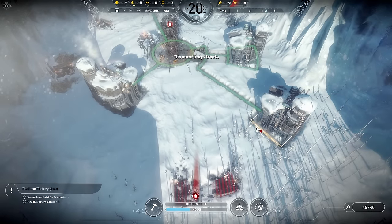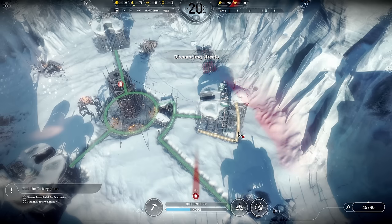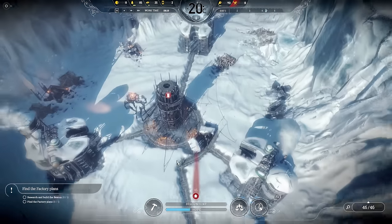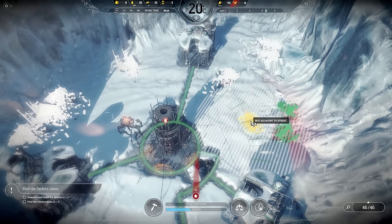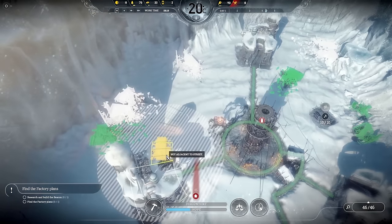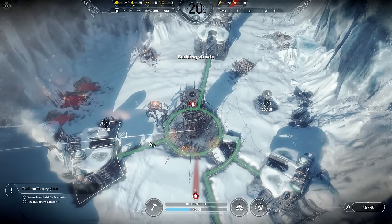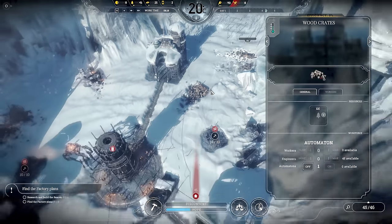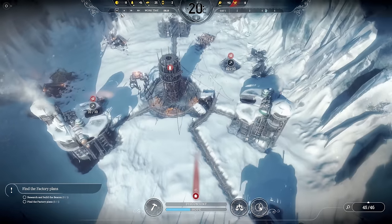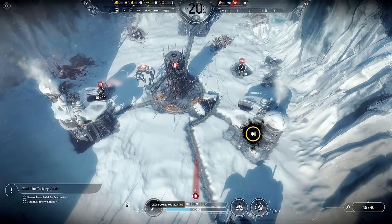So those are the three things we've got to deal with, and it's going to be interesting. The first thing we need to do is just get the basics set up and go out and find the factory plans as the objective says. Let's get some resource gathering posts down — I'm going to cover these up here for steel and wood, and these ones over here for wood and coal. We'll also get the automaton we've already got working on the wood crates up here.